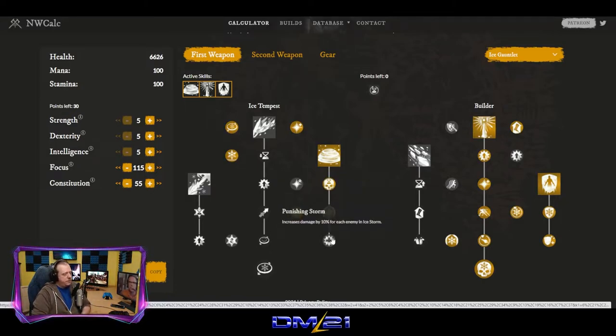We did not take Punishing Storm, and the reason why — this could be a bug, so let's see if it's fixed on launch — is that for whatever reason, when Punishing Storm is selected, it will cause the storm to disappear when you change weapons. But if you don't have that mod, the storm will stay when you change weapons. Since the entire idea behind this concept is to keep the storm going while you change weapons, we really don't want to take this perk.